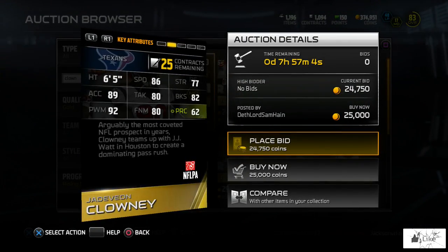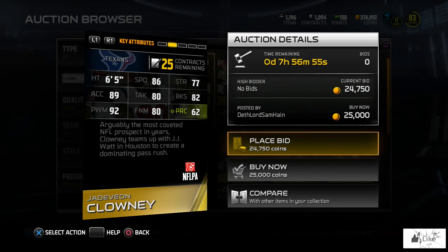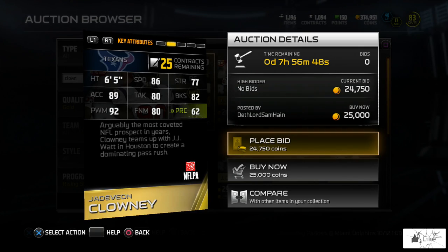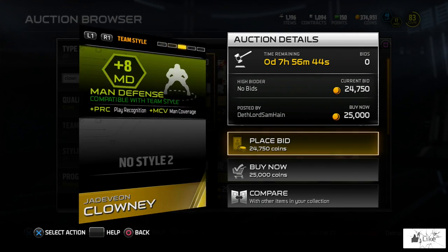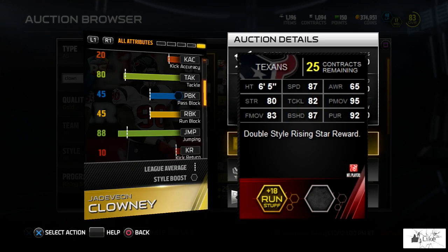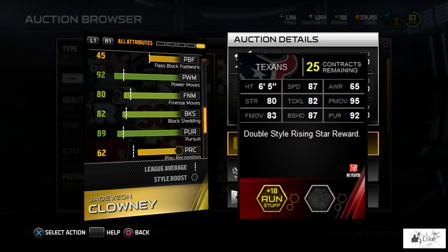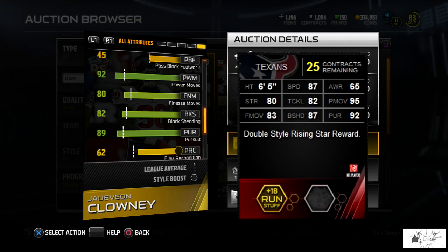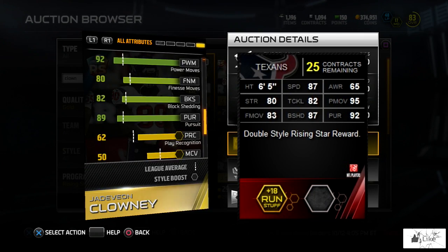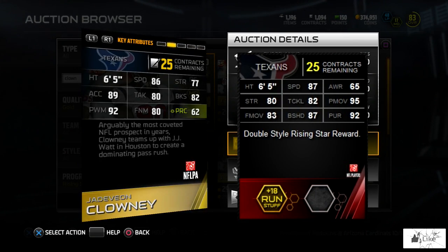He's got 86 speed, 92 power move, and this is the one you can pull from packs — not even the upgraded one. The standard gold one is definitely usable. I don't think you can spend 25,000 coins and just keep that card, but once you upgrade it to the elite version, that thing is beastly. It's the fastest defensive end in the game now, absolutely one of the best pass rushers. With that power move going up to 95 — that's completely ridiculous. It's a slight downtick from the 81 version that came with the game, but it's still a sick card.